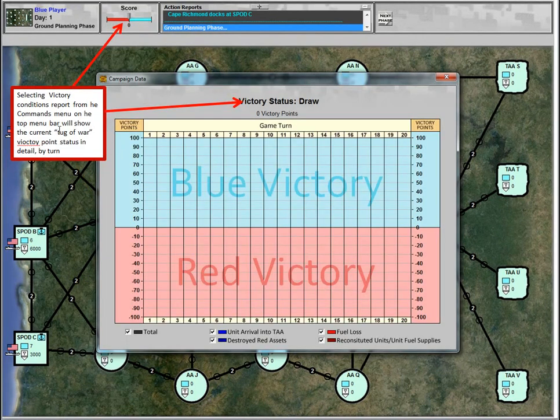By selecting Victory Conditions Report from the commands menu at the top of the screen, you get a detailed display of the tug-of-war victory point status between Blue and Red, showing the contributions each category makes toward the overall victory status. That's a quick look at what the screens look like and the basic flow of the game. There's also a video provided that has an example turn showing live clicks with voiceover. Thanks for your kind attention — enjoy the game.